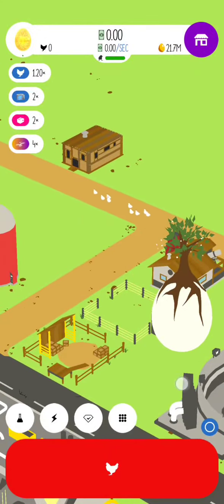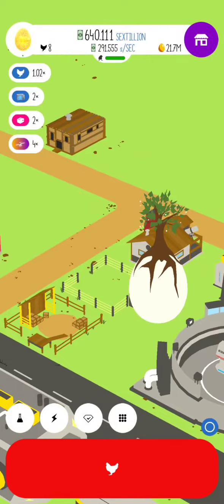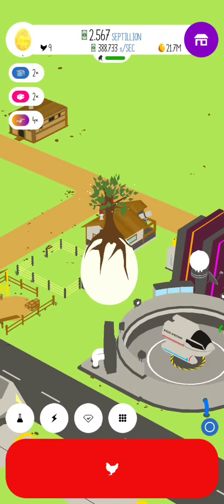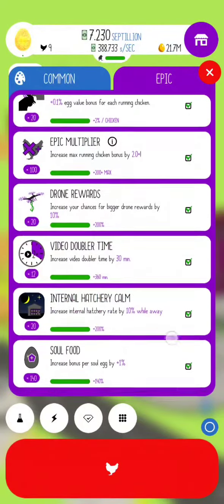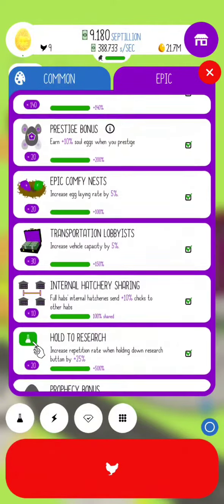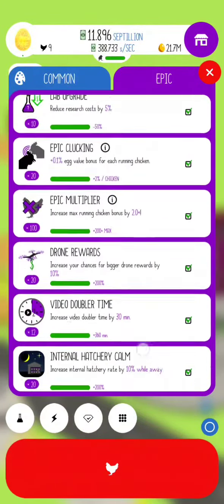Hey guys, welcome to another video of Thug's Egg Inc. progress and just giving some helpful tips. Today I will be covering what's called IHR prestiging, otherwise known as Internal Hatchery Rate. If you go to Epic Research, you have Epic Hatchery, but further down is this little thing right here, Internal Hatchery Calm. What that means is that while you're away from the farm, or while you're in the farm, you're going to be producing more chickens.